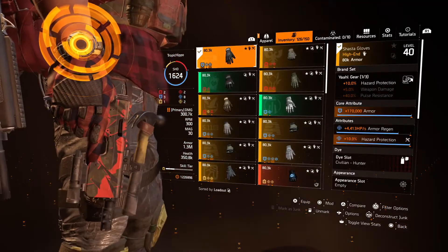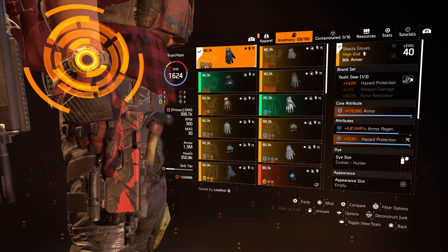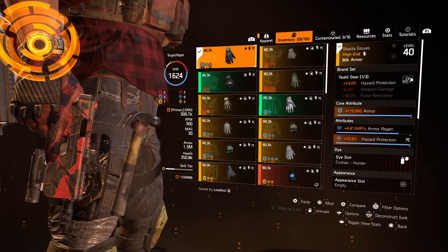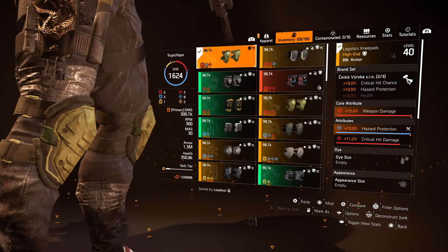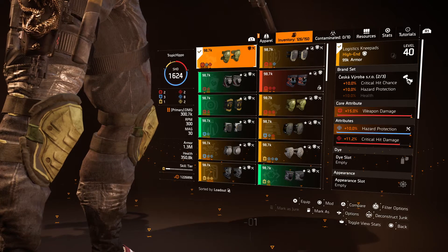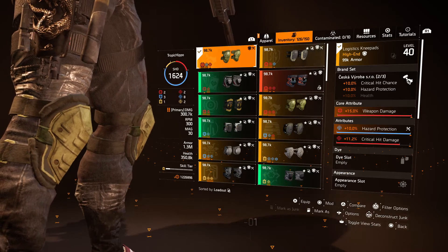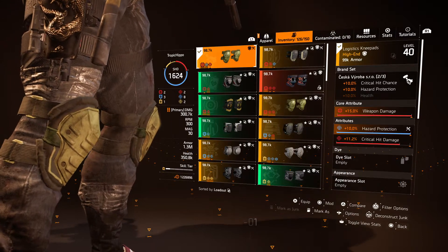For the gloves, I'm going for armor, armor regeneration, and hazard protection. The Yarl gloves themselves give 10% hazard protection. For the knee pads, this gives us the second piece of the brand set bonus, which gives us 10% hazard protection again. I've rolled this into weapon damage, hazard protection, and it's got a roll of critical hit damage on it.